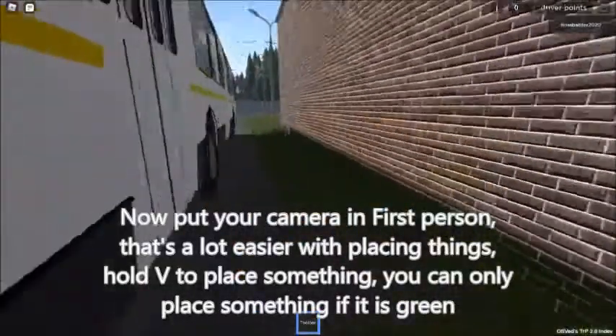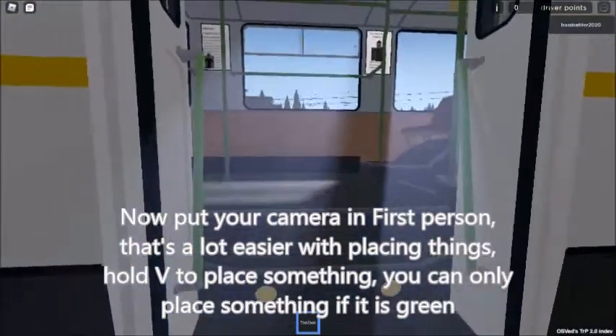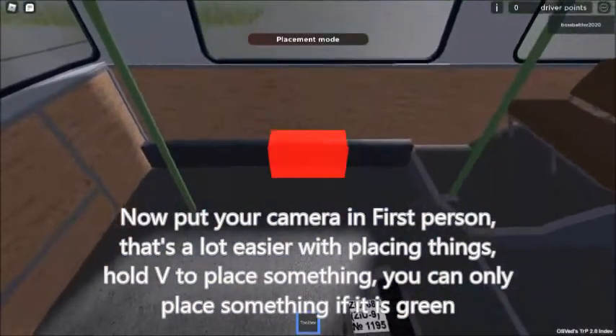Now put your camera in first person. That's a lot easier when placing things. Hold V to place something. You can only place something if it is green.